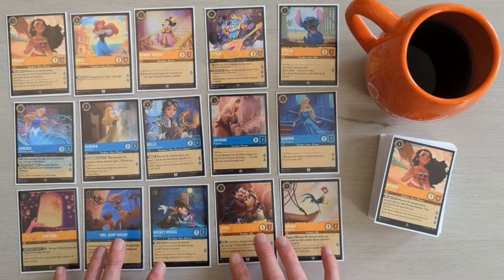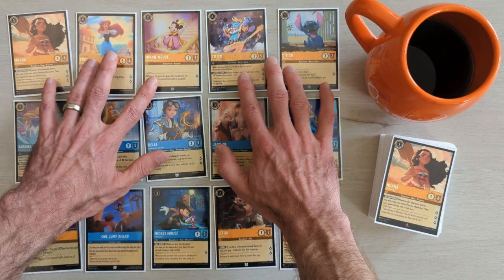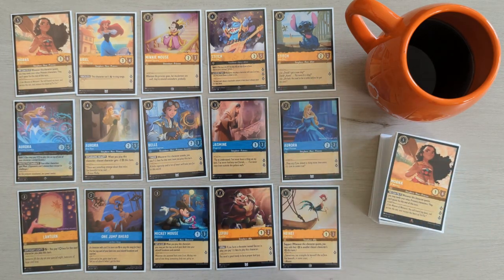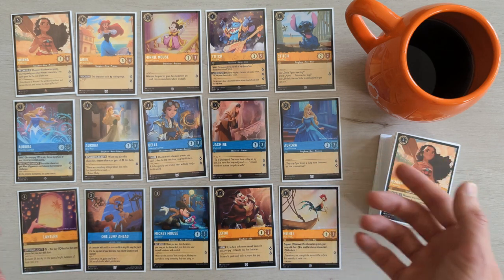With these 15 cards selected, we'll create a 60-card deck, including four copies of each card. To recap our strategy, we'll focus on ramping our inkwell and questing high lore value cards, trying to maximize their ink cost efficiency. This deck doesn't have specific card search capabilities, so we'll play the cards as we draw them.